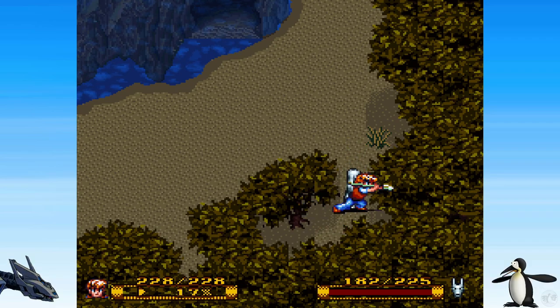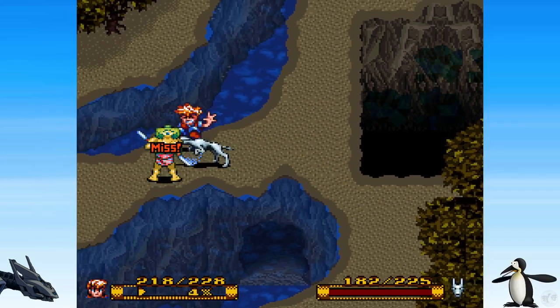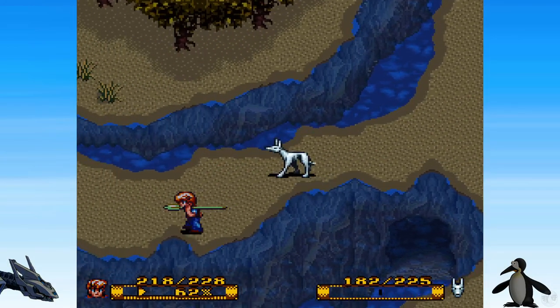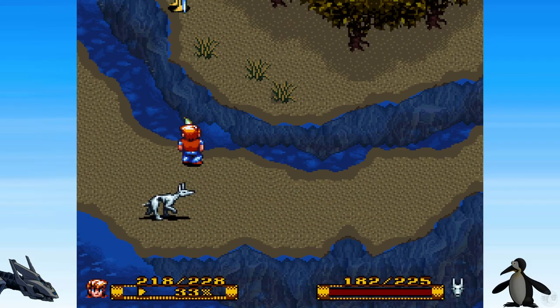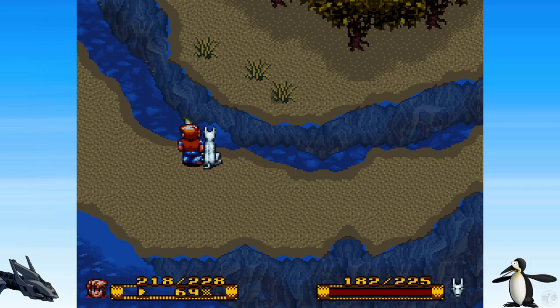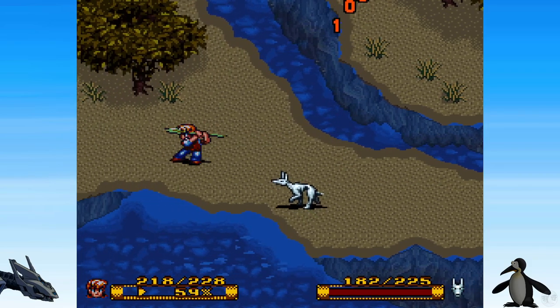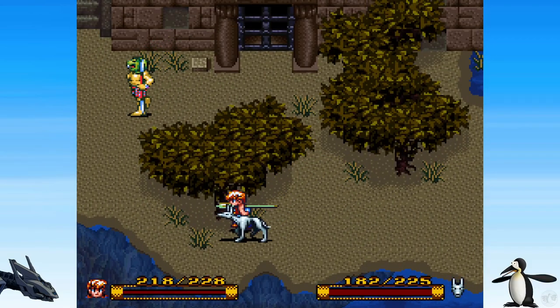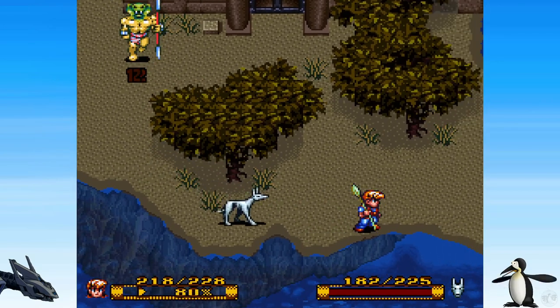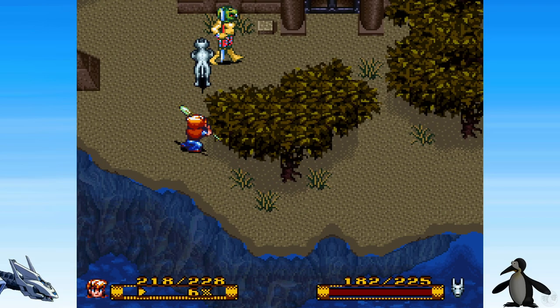That looks like a secret right there. Yeah, there is — there's one in there. Almost ran right off the cliff — don't do that! I like these little naga guys. Reptile guys, they're pretty cool. A little pheromone.